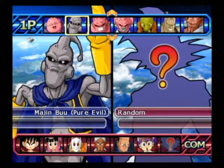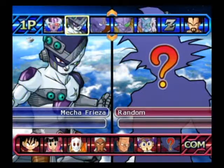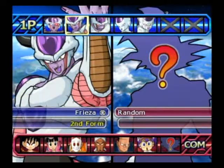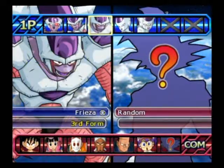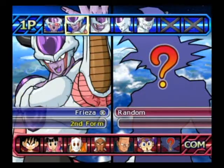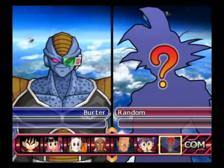No one ever cares about Evil Boo, so I'm not gonna pick him. Let's go with Normal Frieza. Oh wow, you could actually pick the form you started? I forgot about that. Let's start in second form because no one remembers the second form.